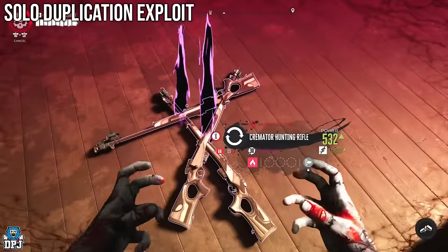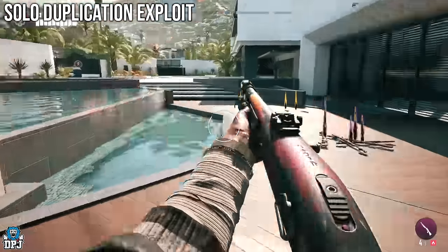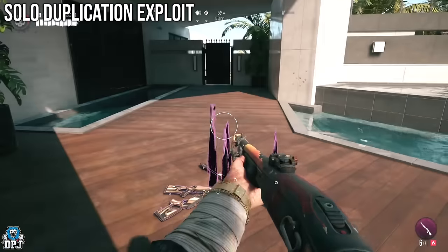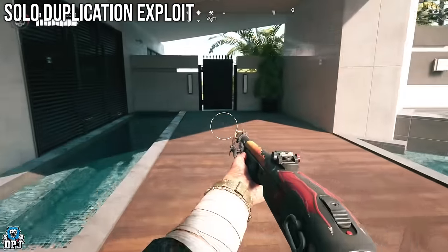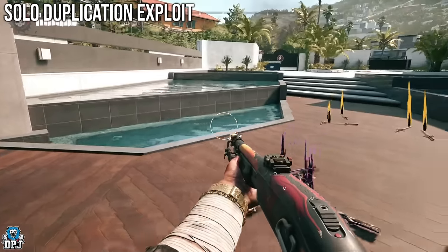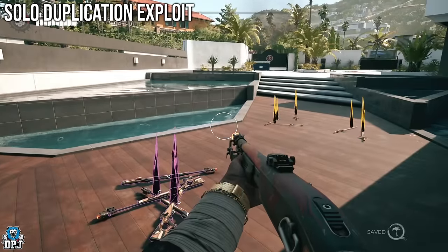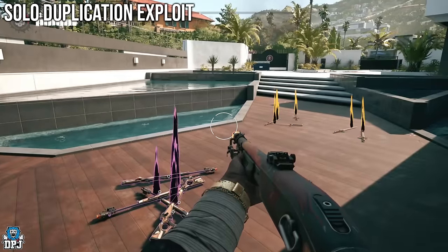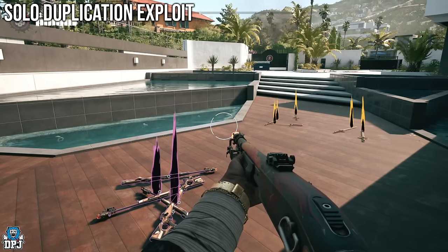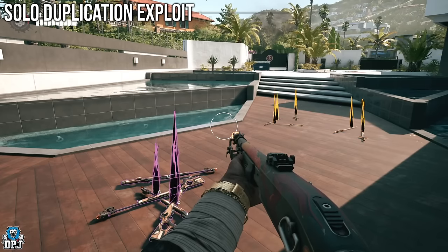So again: activate Fury, grab weapon, duplicate — simple. Activate Fury, pick up the weapon, come out of Fury, dodge. Once your Fury meter runs out, go kill some zombies to get it back. One important warning: if you die, these duplicated weapons will disappear. So do not die. If you've got a ranged weapon, take zombies out from afar.